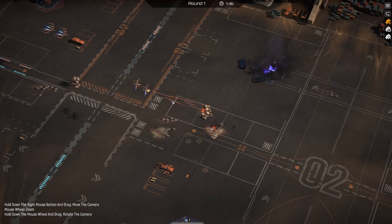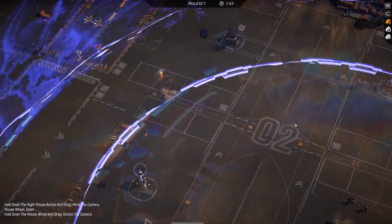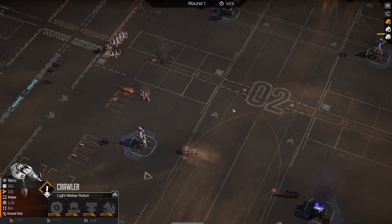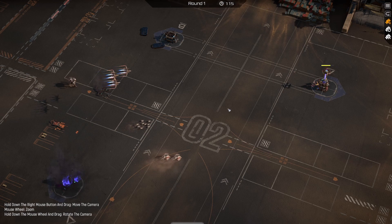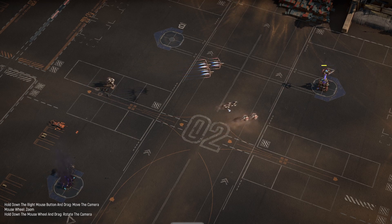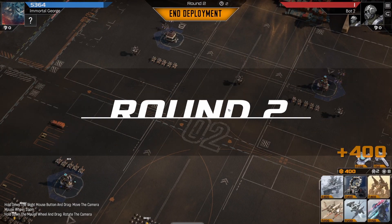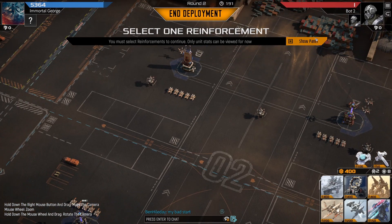I don't know if I can kill these Phoenixes over here. Killed one Phoenix — that's minus 100 health up here. I have some Crawlers over here going to town. I have some Gorilla units as well.